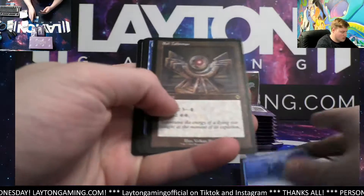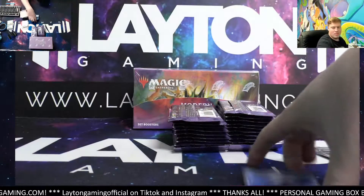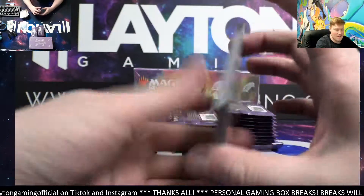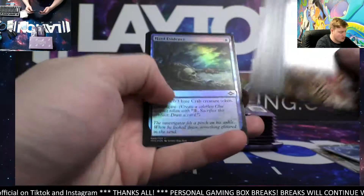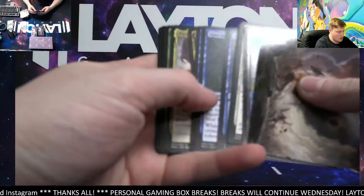Subtlety mythic, Soul Talisman retro, and a Lightning Spear foil common. Ultra Static Pummeler — pretty sick there, nice Subtlety. Magus of the Bridge, Cursed Totem, Hard Evidence, Island there.